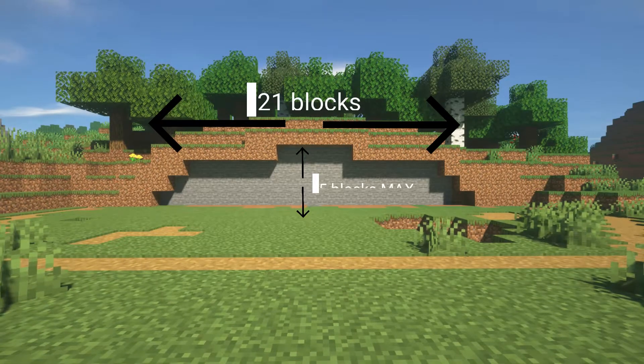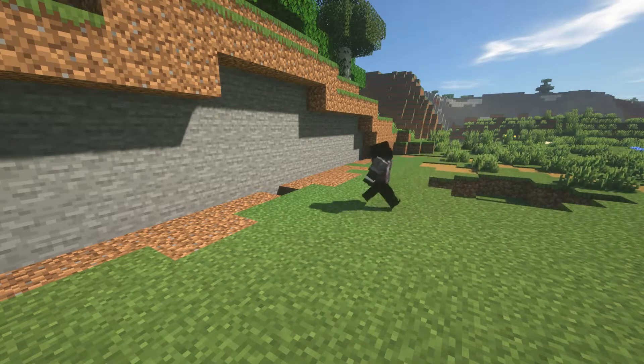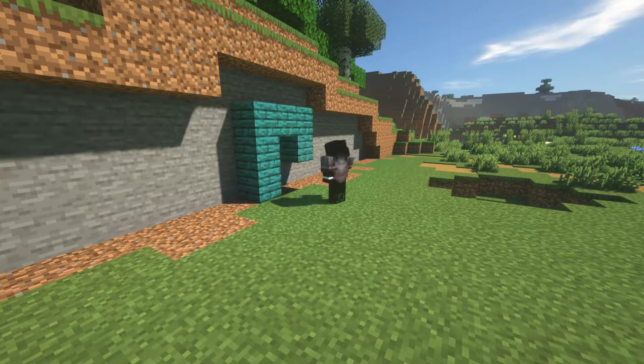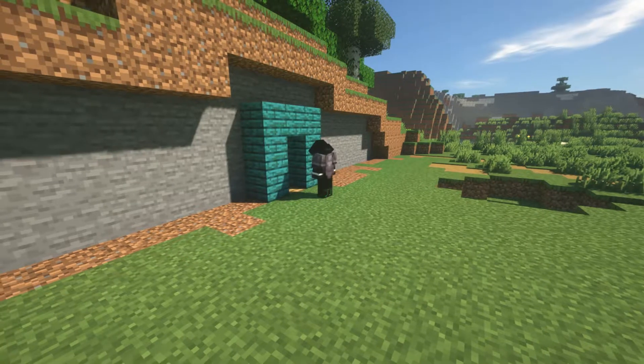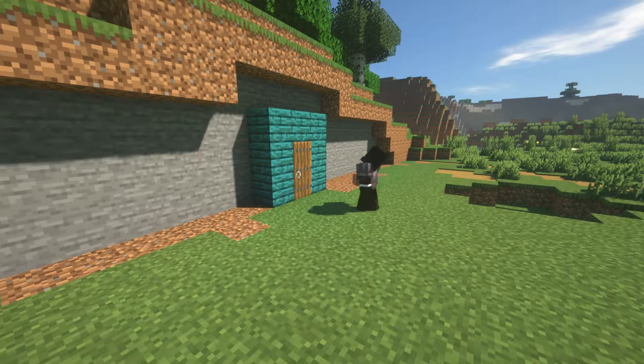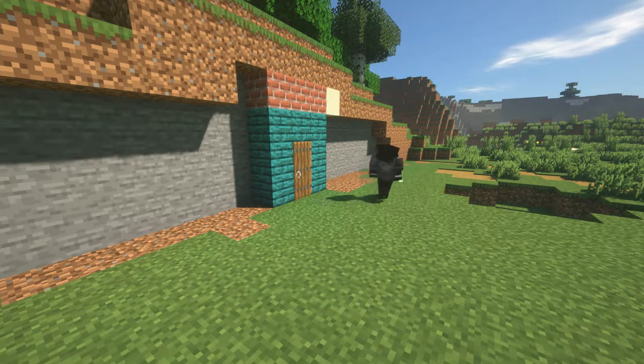The first thing you're going to want to do when building a hobbit hole is make a hole that's 21 blocks wide and the highest point would be 5 blocks high. Then you're going to want to go to the middle and frame the first three areas with warped blocks — warped planks — and place an oak plank in the middle and put a spruce door on top of the oak plank.